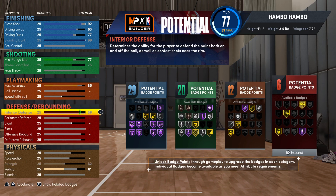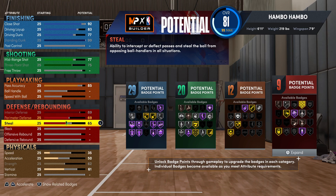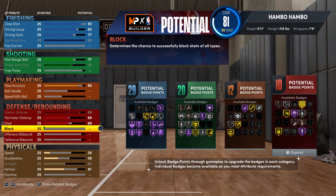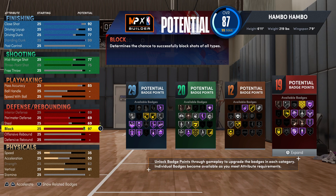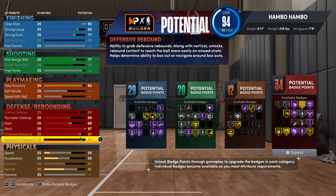For the defensive and rebounding attributes, you're going to want to max out your interior defense. Bump up both your steal and your perimeter to a 69. For the block, you're going to want this at a 97. For the offensive rebound, put this up to an 87. And then for the defensive rebound, bump this up to a 91. In total, you're going to have 34 defensive badges, which is overall insane. You get pretty much every single important big man badge at least gold or higher, as well as Hall of Fame rim protector and Hall of Fame intimidator.